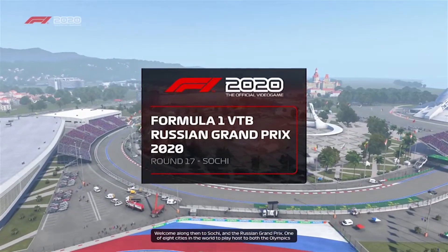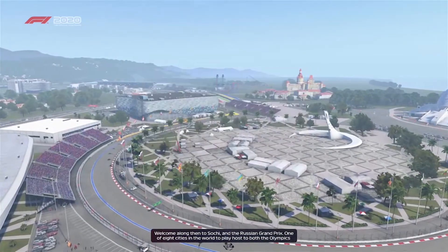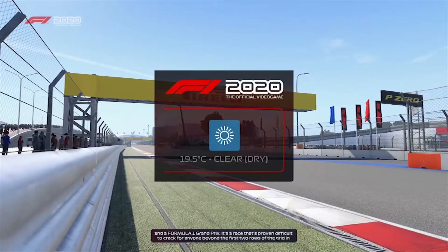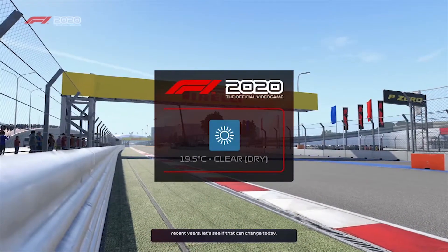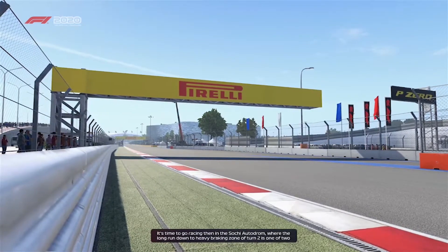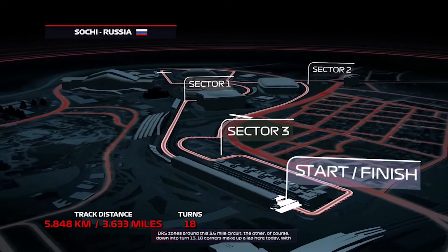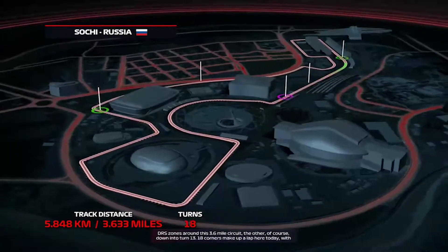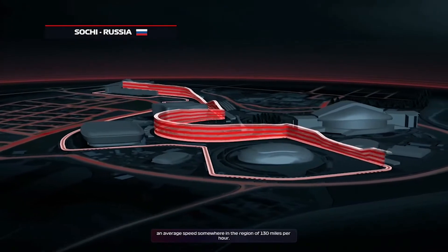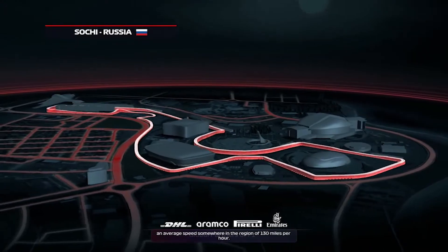Welcome to Sochi and the Russian Grand Prix — one of eight cities in the world to host both the Olympics and a Formula One race. It's a grand prix that's proven difficult to crack for anyone beyond the first two rows of the grid. The long run down to the heavy braking zone at Turn 2 is one of two DRS zones around this 3.6-mile circuit, the other being into Turn 13. 18 corners make up a lap here, with an average speed of around 130 miles per hour.